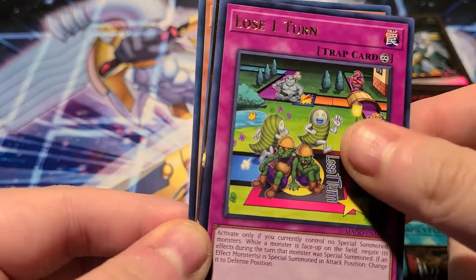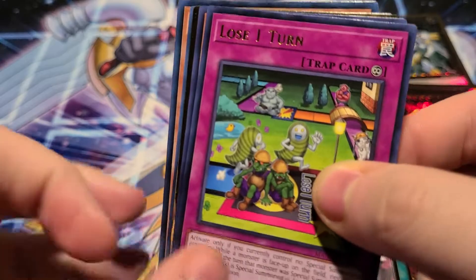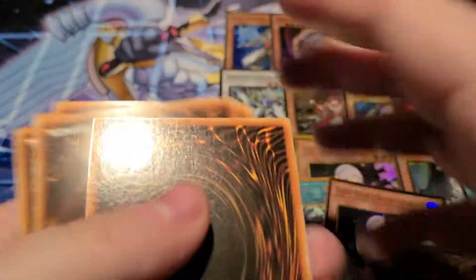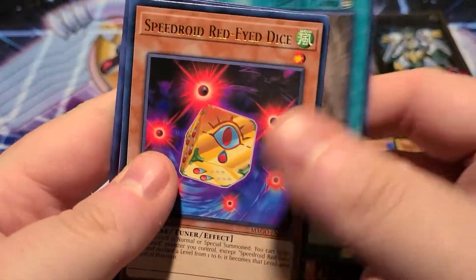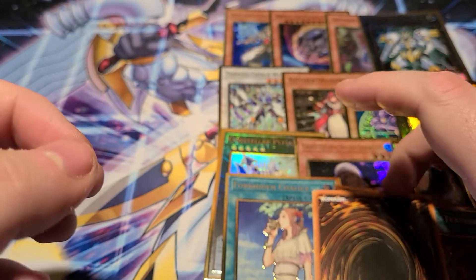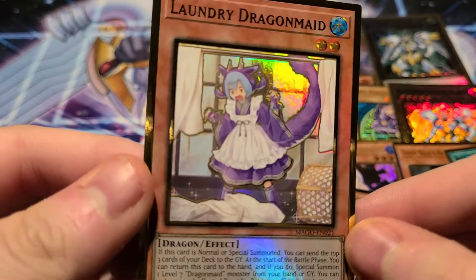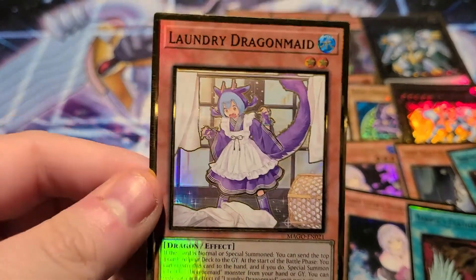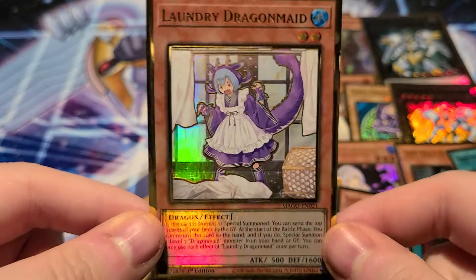I can tell where the gold rare is, so I'm going to pull two and put the gold rare down. We have Hidden Temples of Necrovalley, Speedroid Red-Eyed Dice, Lose 1 Turn, and very Statue of the Drought. Here it is — Laundry Dragon Maid! I did say I needed more of that one, so I guess I'll take it — very cute.